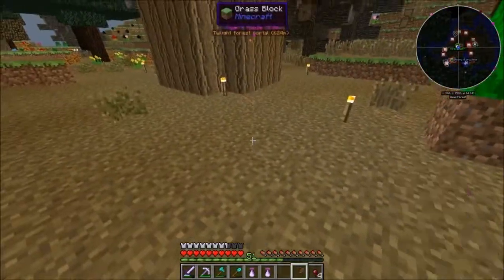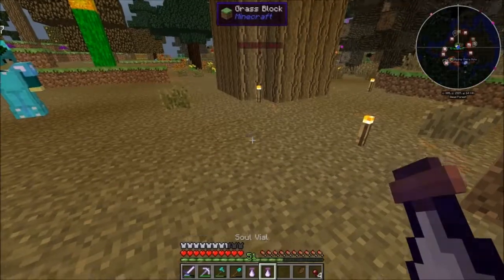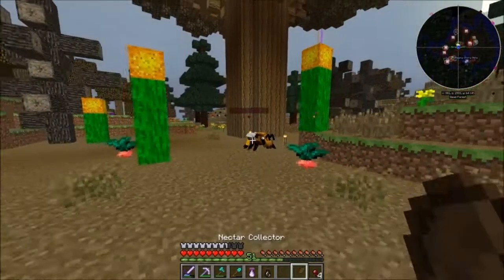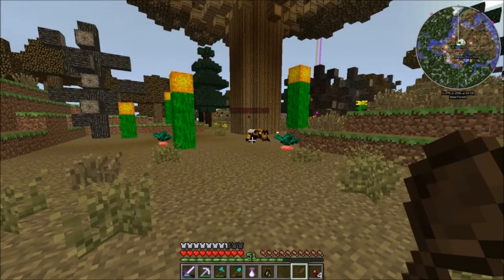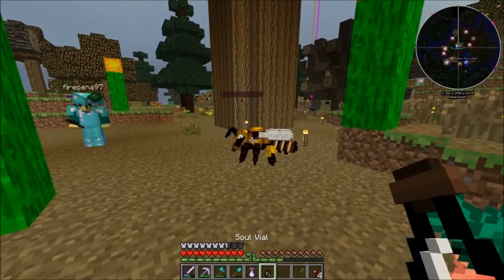We're just gonna place one bee down. We got the nectar collector — you got yours, I got mine. Right-click on bees to collect nectar. So we're just gonna place them down to see if they pollinate. Come on, give me nectar. Oh yeah, pollinate first.